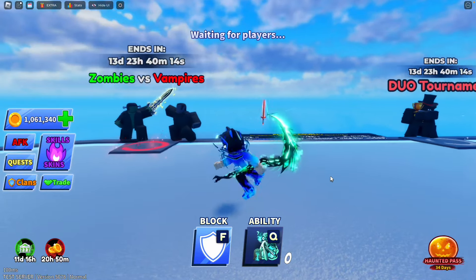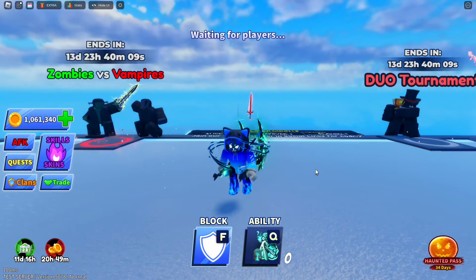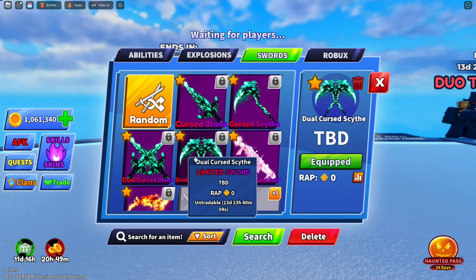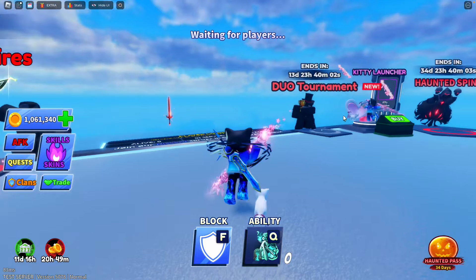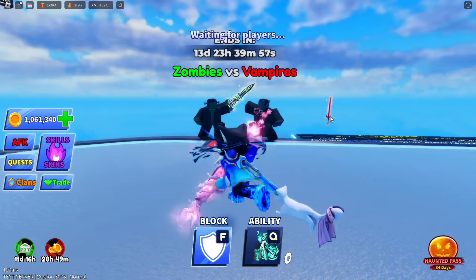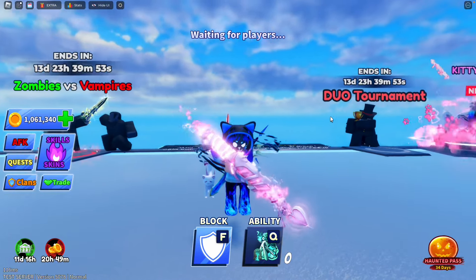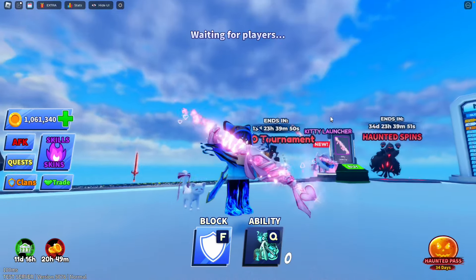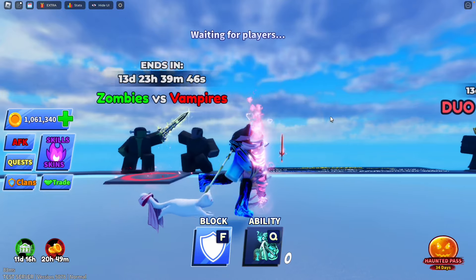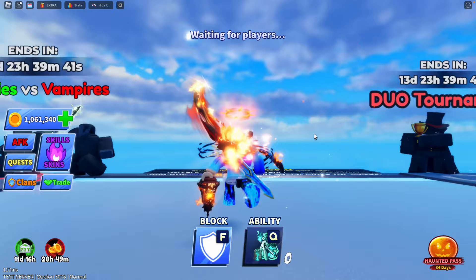Next, we have the Dual Cursed Scythe, which is just two Cursed Scythes. Then we have the best one — the Kitty Launcher — which has a cute pet cat on the side of you. Let me show you how it moves; it's really cute. The sword itself is also really cool and high-detailed. It's also the first rocket launcher in the game too.